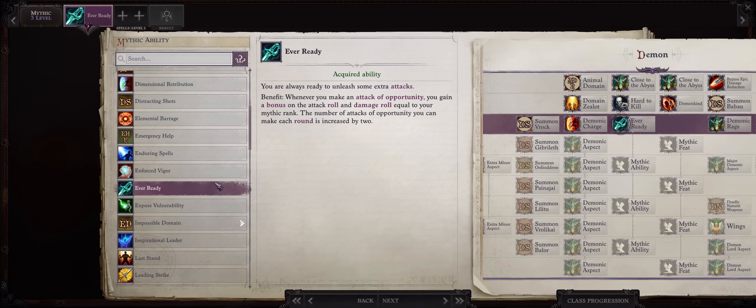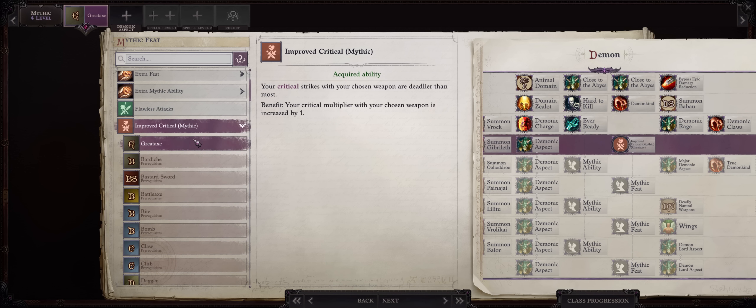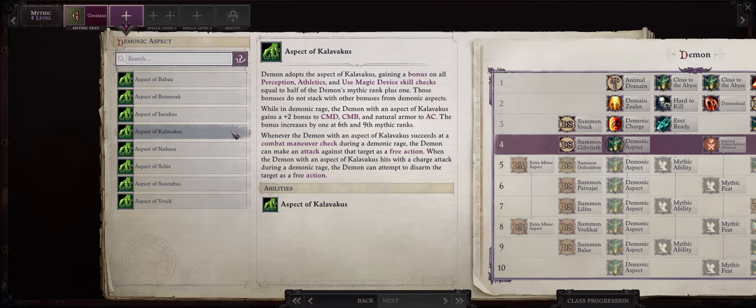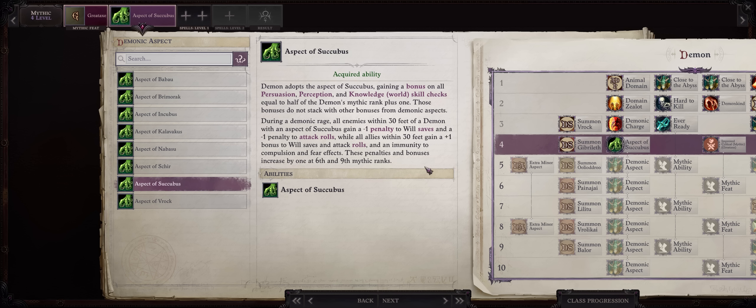For Mythic Level 3, the classic Ever Ready - you absolutely must have it since we are going for Falchions or the Gravesinger. For Mythic Level 4, the classic Improved Critical then your weapon of choice. For your first demonic aspect, I already have a full Demon guide explaining each one in depth, so I'll keep this simple. If you have a Skald to provide the Pounce ability so your character can charge and full attack, then Kalavakus is the best one for the extra attack. If you don't have a Skald party member, go with Succubus first - Succubus aspect grants all party members immunity to Compulsion and Fear effects, and also reduces the attack rolls of enemies, reducing your chances of getting hit.